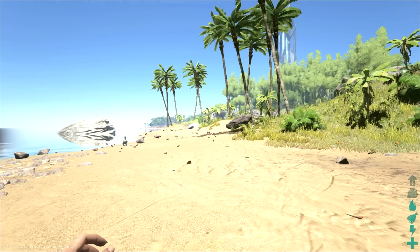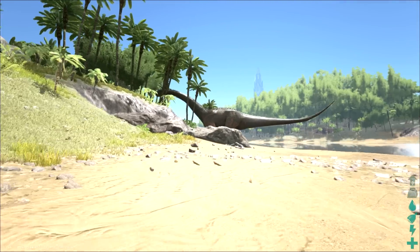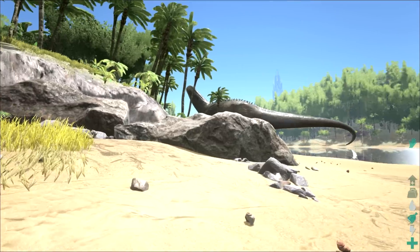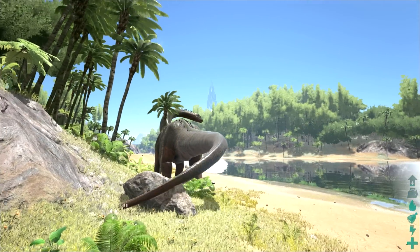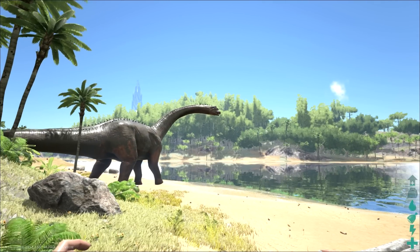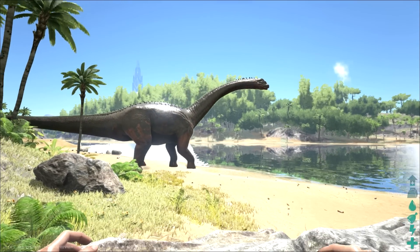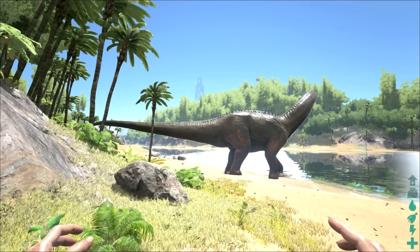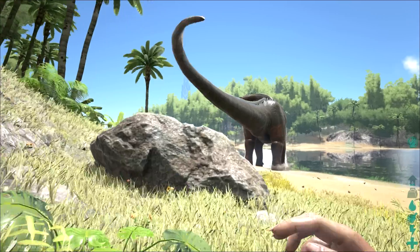Things are looking kind of pretty right now. Whoa! No way. So we got like an Apatosaurus - I would say Brontosaurus, but they don't really use that terminology anymore. Watch that tail - that tail would be real dangerous. It's kind of like dealing with elephants. When you deal with any large creature with a big tail, most animals are not aware of how it moves around. You can actually be knocked unconscious by an elephant's tail.